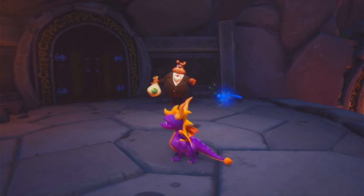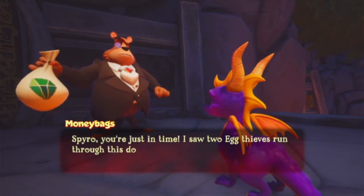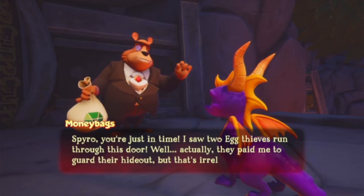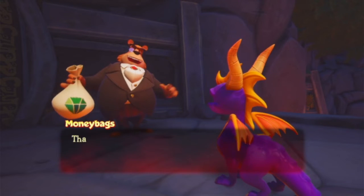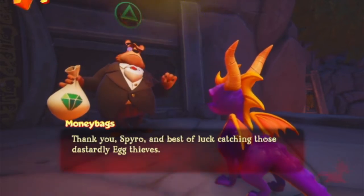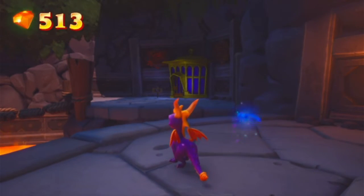So all four of the overworlds, there's one creature that you have to pay Moneybags for. Then an NPC says: 'Spyro, you're just in time. I saw two egg thieves run through this door. Well, actually they paid me to guard their hideout, but that's irrelevant. I'll happily let you through the gate to chase them down for a small finder's fee.' I don't remember what this part is, but like I was saying, you get one of the creatures in the overworld.